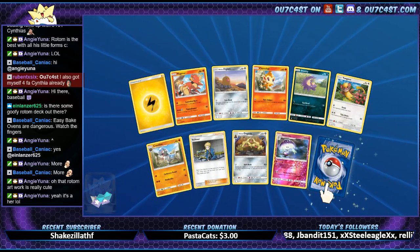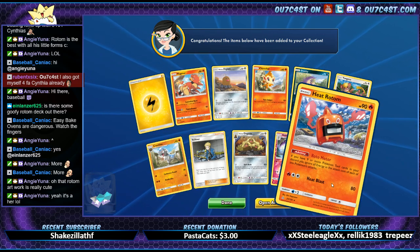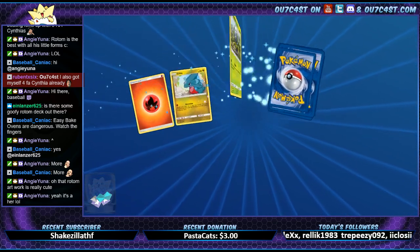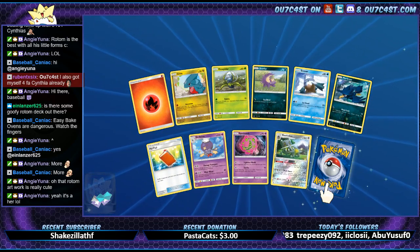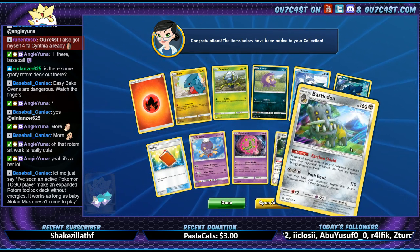Another Shiinotic — if this is another one it's gonna be... oh lordy, I got four in a row! The chances of that, man. Bastiodon — and of course I get the holo version. It's giving me back-to-backs, interesting.